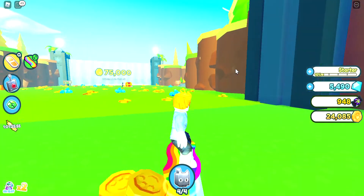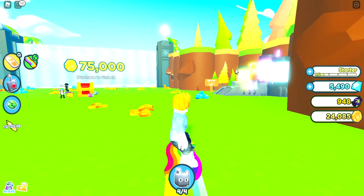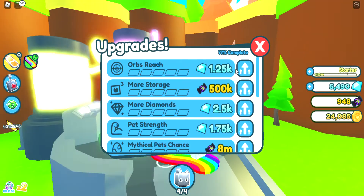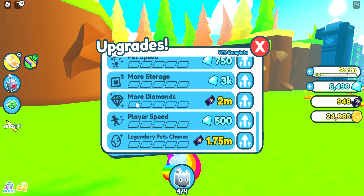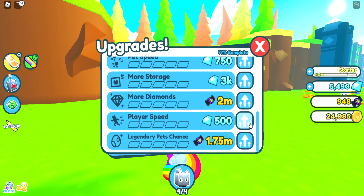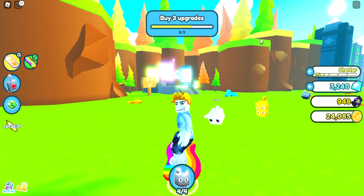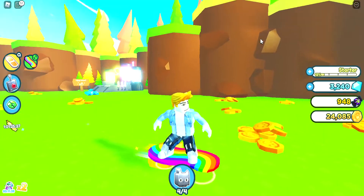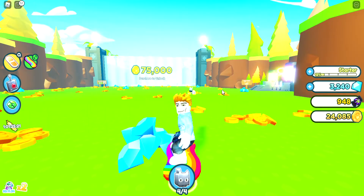That machine is for upgrades. I don't have enough diamonds. There are some Halloween upgrades in here as well. Let's do play speed by one - I can't do it again. My pets are literally so slow. You've got to get 75,000 coins to get through to the next area. I don't know how people have made it - you have to grind on that chest.